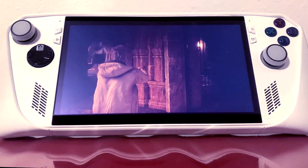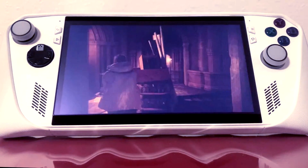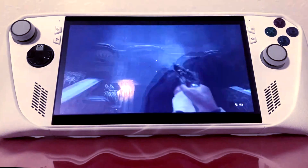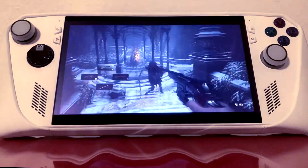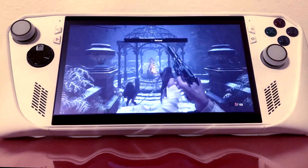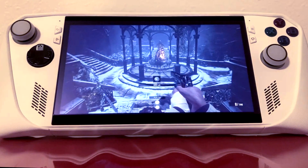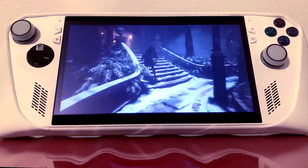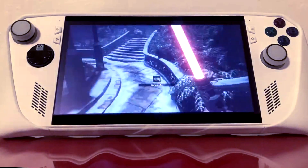To me, VRR is an essential feature for any handheld device, and if it doesn't have it, I don't want to play it. A lot of people say you can't really tell when a game drops in frames, but with the Legion Go and its huge 8-inch screen, you can kind of tell. With the ROG Ally's 7-inch screen, when you have V-Sync turned on, you can sort of tell the frame rate is dipping and stuttering, but when you turn it off, you can't really tell because V-Sync presents everything running in a single frame simultaneously to look as smooth as possible. But VRR pretty much acts like a universal V-Sync for all games without V-Sync turned on.